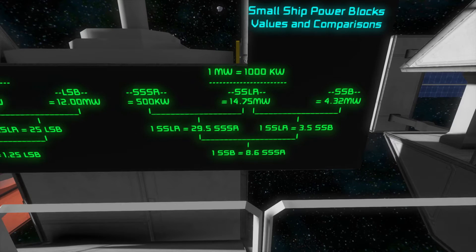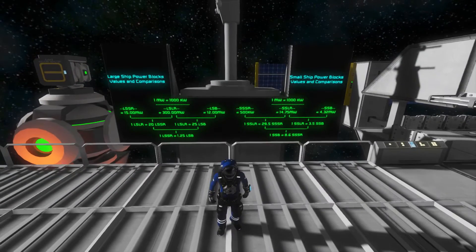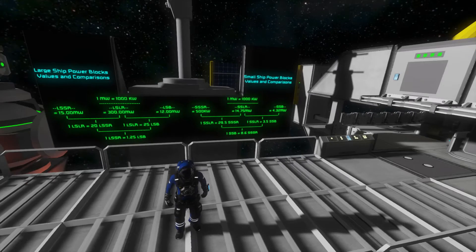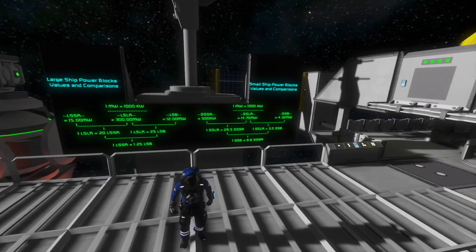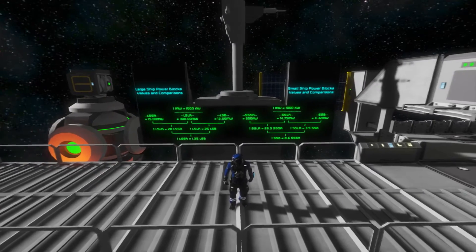For small ships: one small ship large reactor equals 29.5 small ship small reactors, and one small ship large reactor equals 3.5 small ship batteries, and one small ship battery equals 8.6 small ship small reactors. This is useful when building a ship — if you can't fit a battery, can you fit nine small ship small reactors instead? It's a good comparison so you don't lose power or overload your ship.